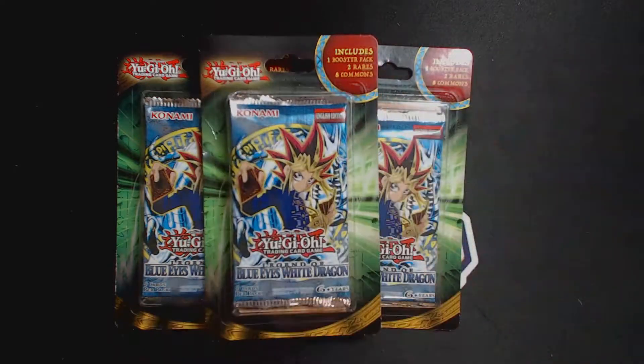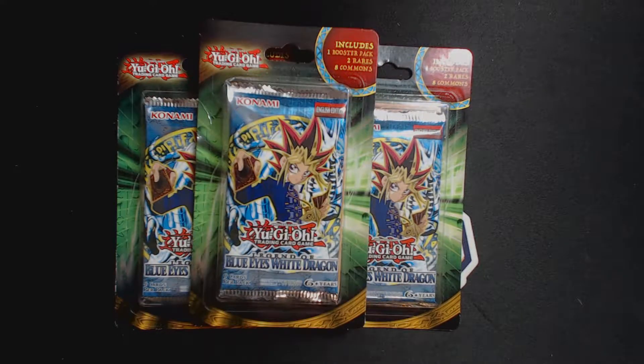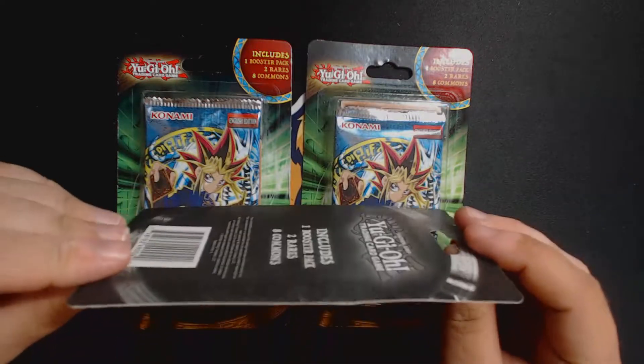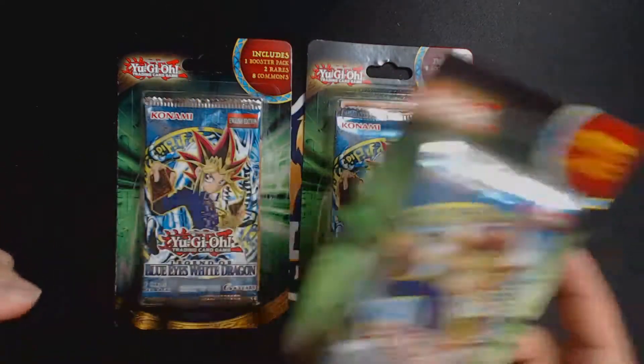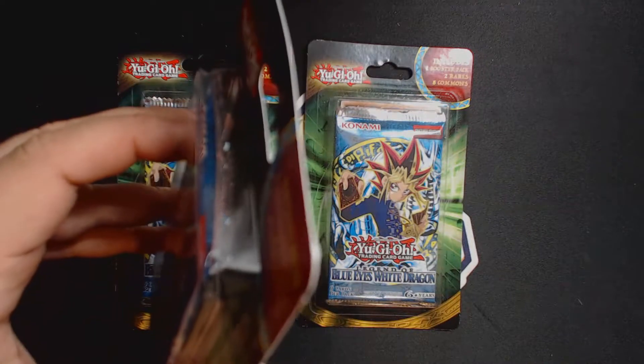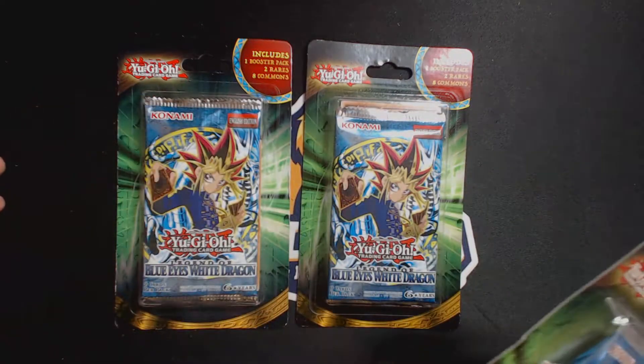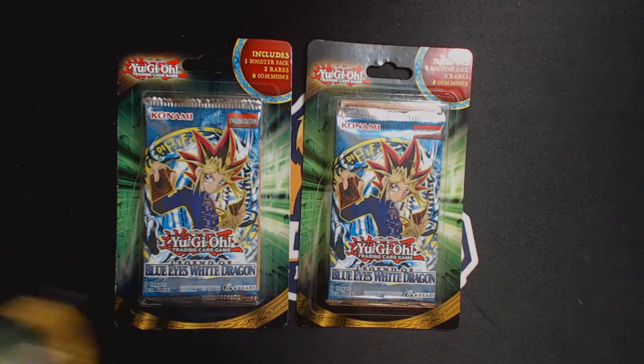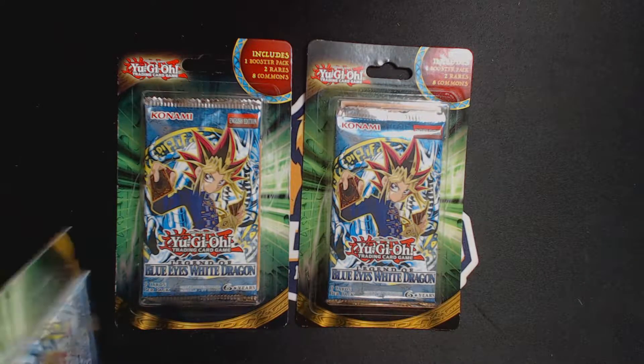We opened up about six of these when we first started the channel, and we got three really good cards — two pieces of Exodia and a Trihorn Dragon. We got three more packs today. Each one of these comes with ten cards, which is supposed to be two rares and eight commons, plus the blister pack. The ten cards come from mixed decks, so I don't know what I'm going to get, but without keeping you guys waiting, let's get to it.